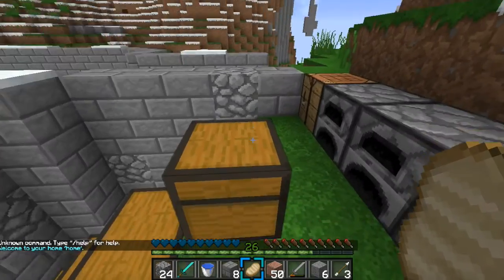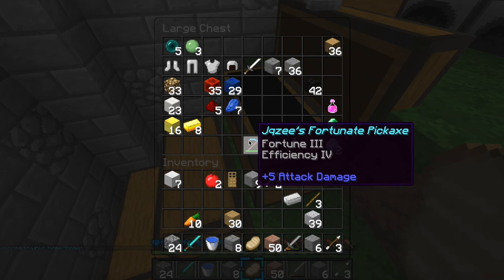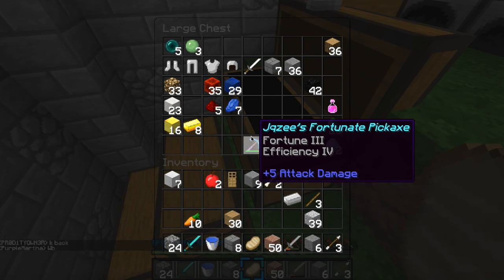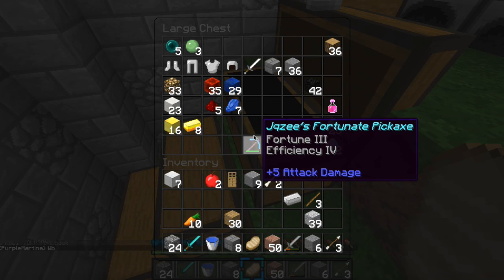I'm going to start out by showing you some tools that I got. I went ahead and named the tools as well. I named this one Jacuzzi's Fortunate Pickaxe because I got Fortune 3 Efficiency 4 on it. It's pretty great. Unfortunately, I do not have Unbreaking, so I'll have to add that on once I get a book of Unbreaking or another Diamond Pickaxe.